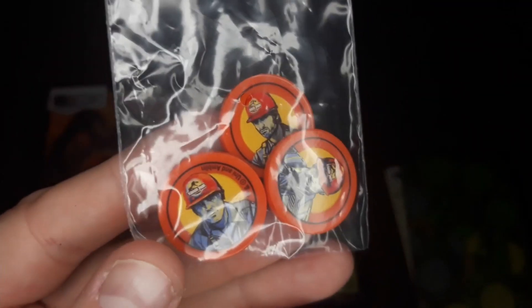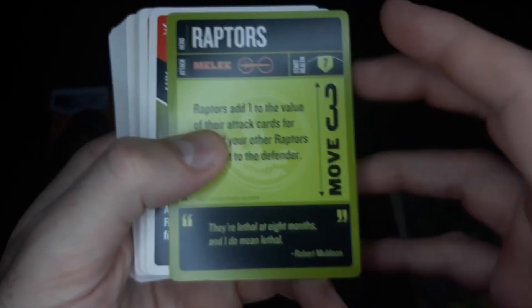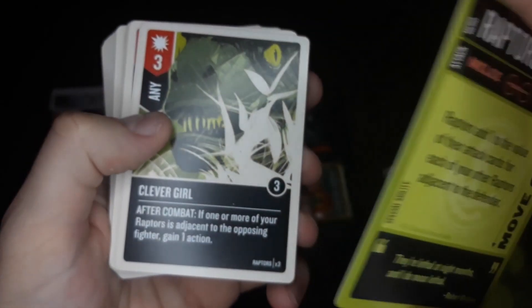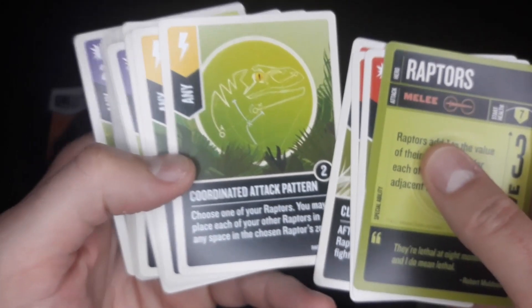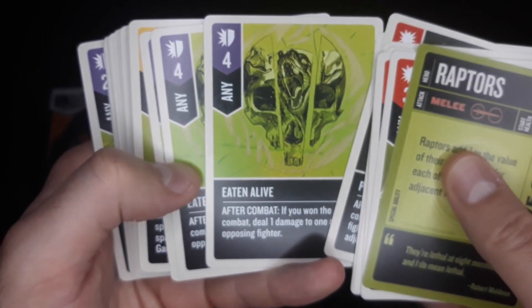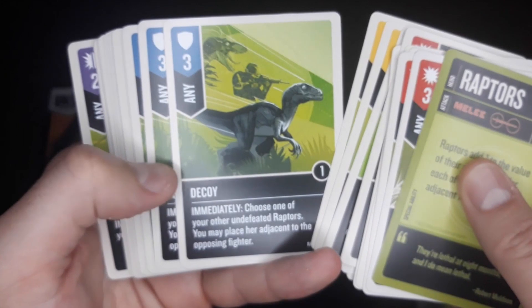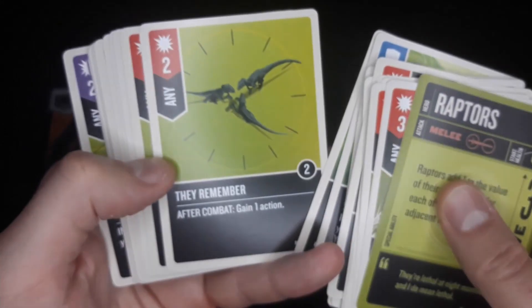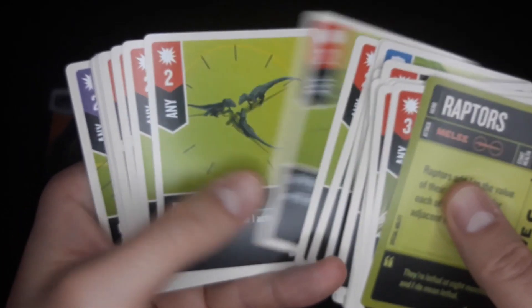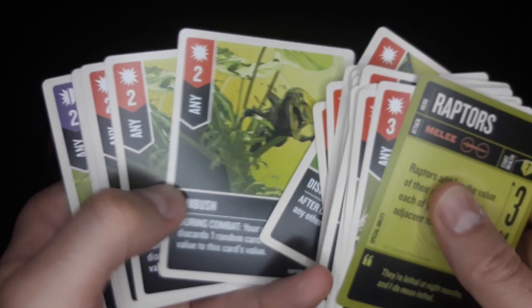There are also the different InGen soldiers, which act as little icons that can be placed on the board. Then there's the Raptor deck, showing what you do on your turn. It features the classic quote 'Clever girl.' The Raptors use different abilities like coordinated attack patterns — they're pack hunters. Cards include abilities like getting eaten alive, intelligence, decoys, remembering, ganging up on players, disengaging, ambushes, and feints.